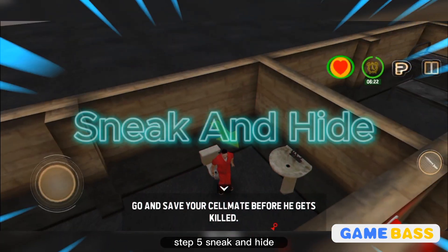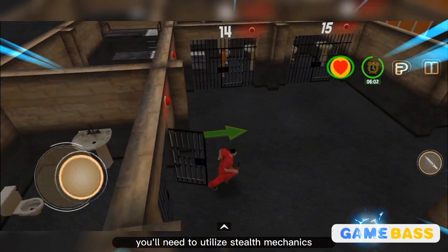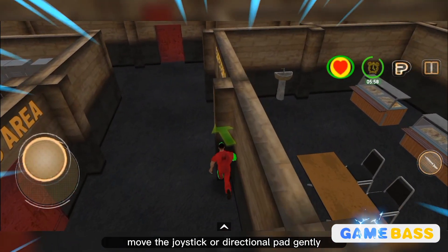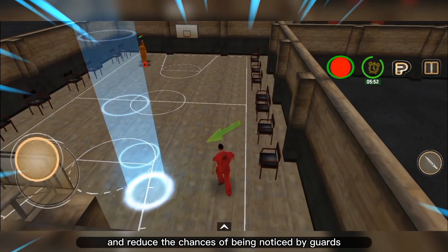Step 5: Sneak and hide. To avoid detection by guards or security systems, you'll need to utilize stealth mechanics. When you want your character to sneak, move the joystick or directional pad gently. This will allow your character to move quietly and reduce the chances of being noticed by guards.